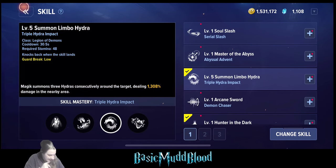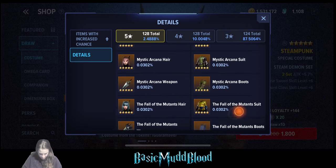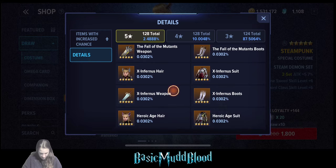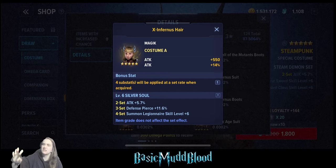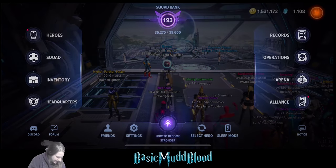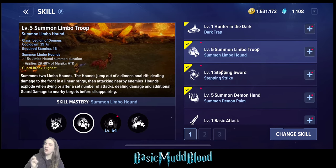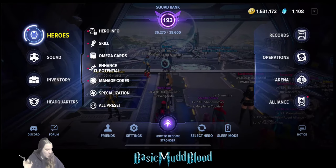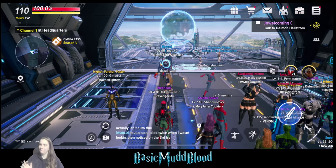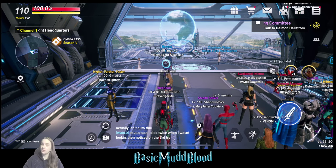One thing to note: there's a costume set that gives plus six to the Summon Legionnaire skill. A clanmate has that fully equipped on their Magik, but what that set actually gives to in-game is a different skill than labeled - it's likely a translation issue. So the Mystic Arcane giving to the Summon of Limbo skill is what I recommend to avoid that confusion.